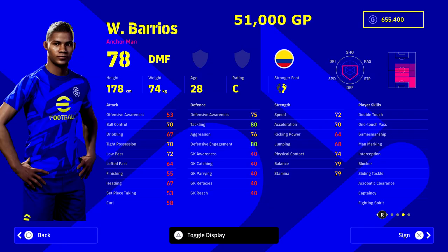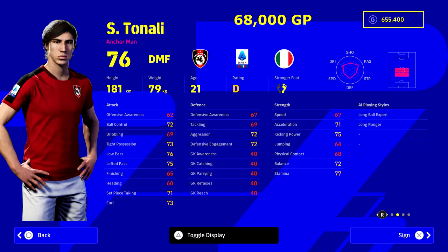Barrios needs no introduction — his featured edition in PES 2020 was probably the best card in the game apart from Patrick Vieira. Now if you have Vieira, this video doesn't really apply to you, but Barrios can be a really good budget option to simulate how Vieira plays on the pitch. At 50,000–51,000 GP, his stats don't do him justice — he is an absolute beast and can play any position in midfield and right back.